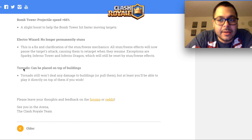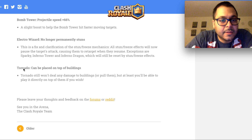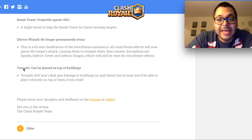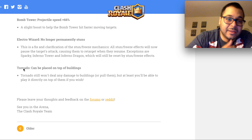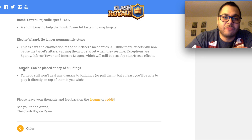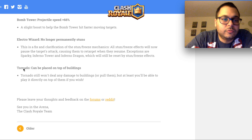The Bomb Tower's projectile speed is increasing by 66% — a slight boost to help it hit faster moving targets. Don't be surprised if people start using this to counter graveyard, because we already know the graveyard is the highest offensive power card and has been a topic of debate. A lot of folks think graveyard is a card that requires no skill, but I personally disagree — this card requires a ton of skill because placement is so crucial to maximize its ability. I think the Bomb Tower will be a good counter for that.